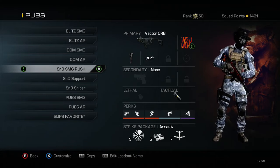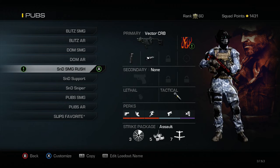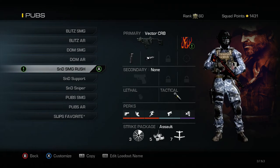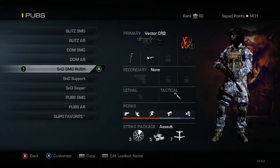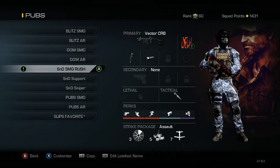This is my SMG rush class for Search and Destroy. I'm running the Vector with grip and muzzle brake, a concussion as my tactical, with Ready Up, Agility, Marathon, Quick Draw, and Dead Silence. I sometimes run Specialist for the strike package, but for this one I'm doing Assault because in pub matches it's easier to get kills versus esports rules or private matches.